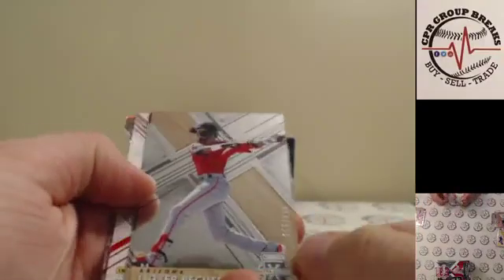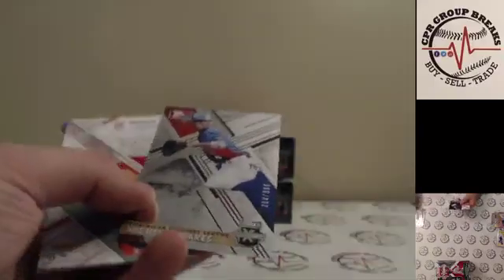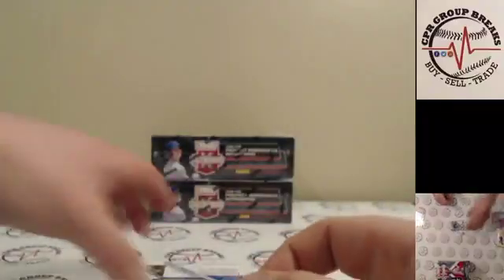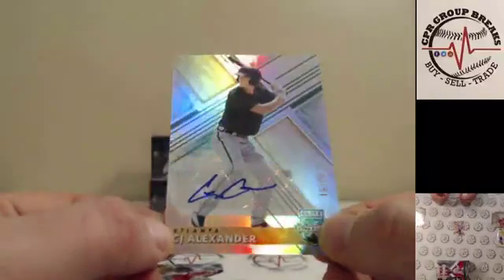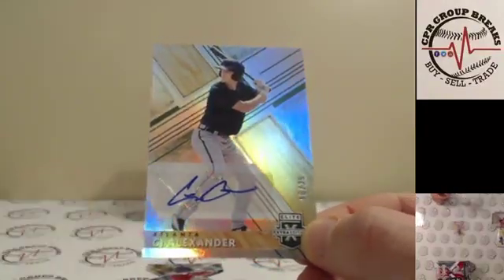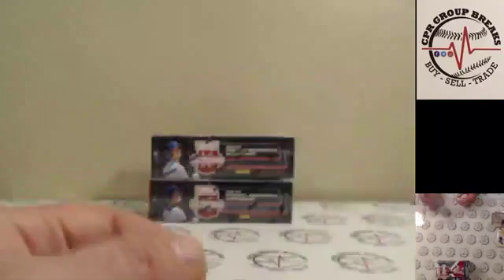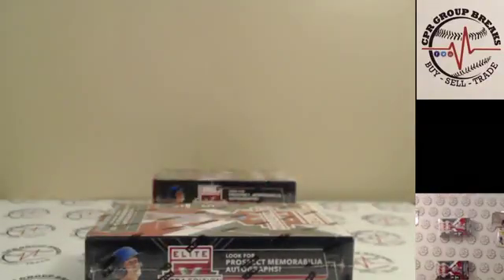Patino to 150 and last pack of box number one. Out of $9.99 and another out of $9.99, and for the Red Sox — Cameron Cannon, nice on-card auto 27 of 100. Next one is CJ Alexander, 16 of 25 for Atlanta. The on-card ones look so much better. And we got Leover Pagaro die cut to 125 to close out box number one.